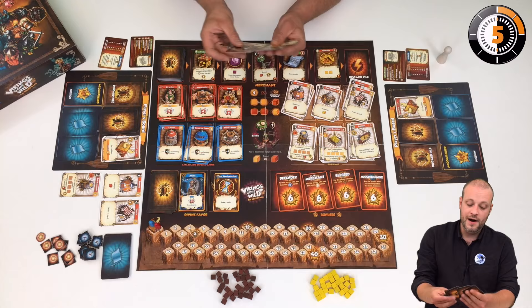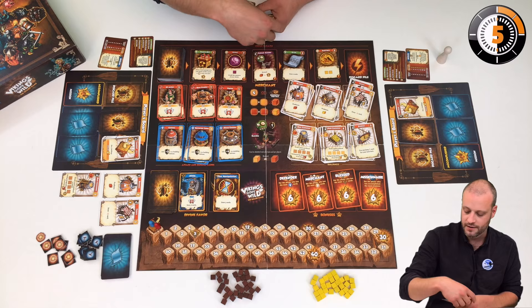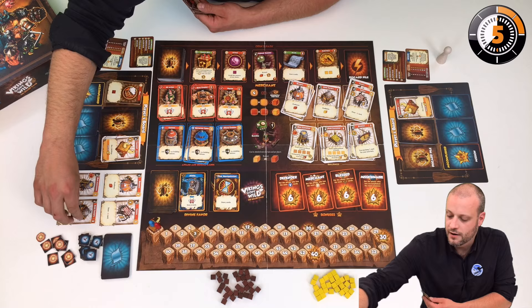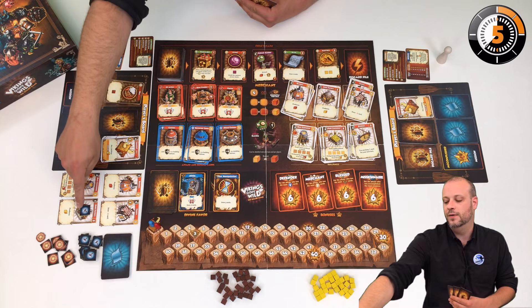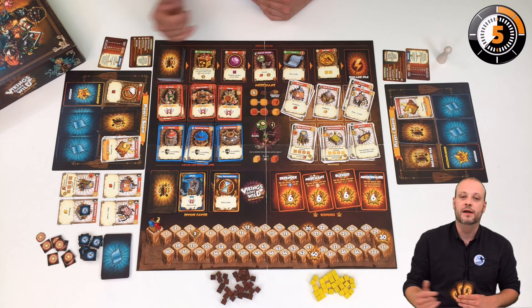My goal during my player phase is to get the maximum out of my hand. For example, I may think I need a gold factory, so I would pay three beer cards put into my discard and get a gold factory next to my player board in my building area. I put the under-construction token, meaning it's not yet available, but it is a permanent building nobody can remove from my side.